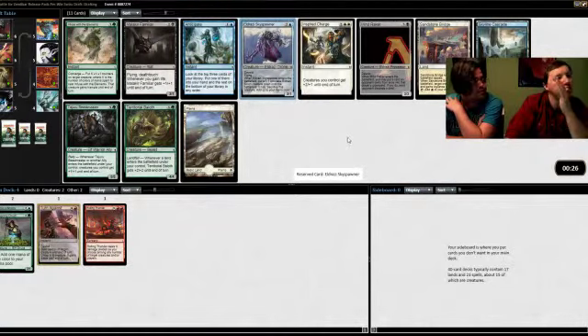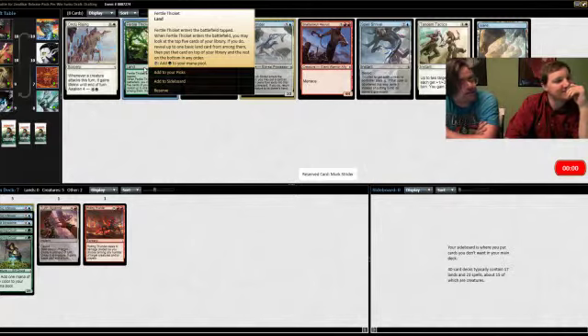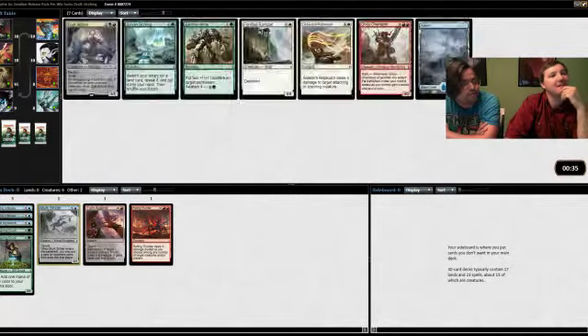You know what, I think we should take Fertile Thicket actually. No, that card sucks. That card's awesome — nope. So right-click it so you can read it. When it enters the battlefield you may look at the top five of your library — so if you open up a two-land hand you can keep it, and you can decide if you want a land or not. That's great!